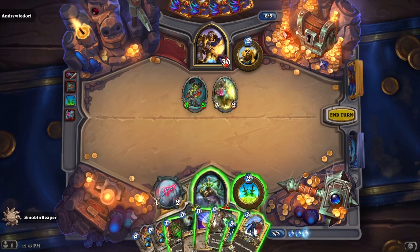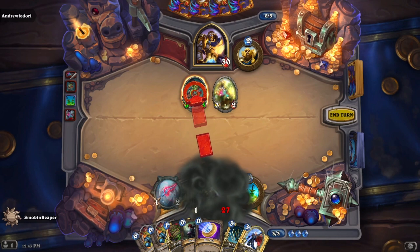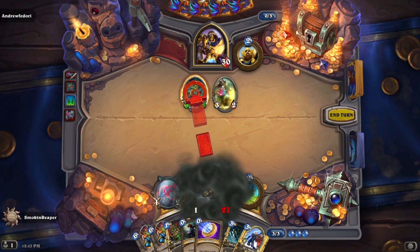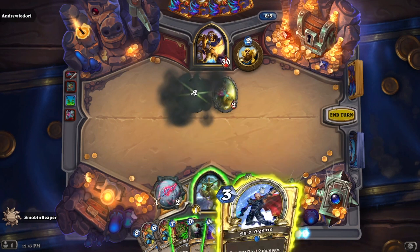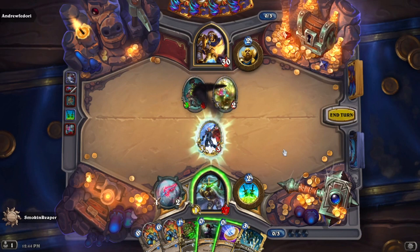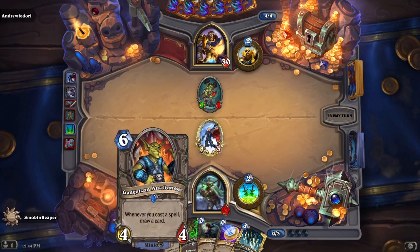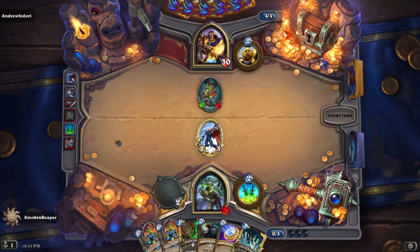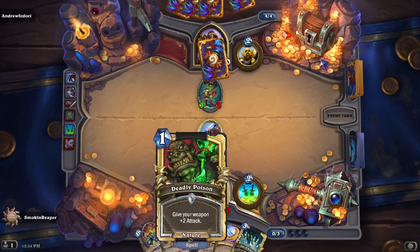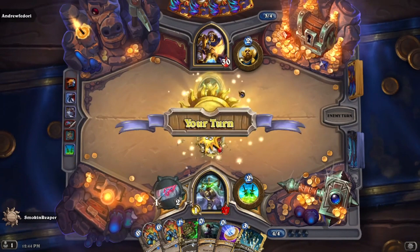I don't know if we should deadly poison now or wait. I guess we could do this and then go ahead and get out the agent. This guy is toast. There we go. I feel like that wasn't a bad play. We have our funnels here — two of them.